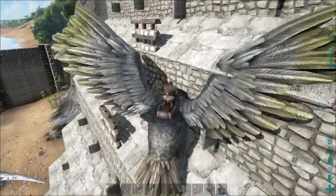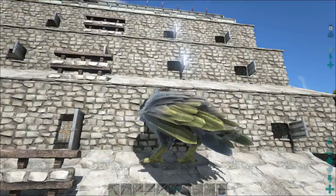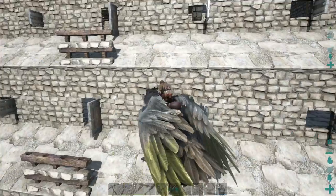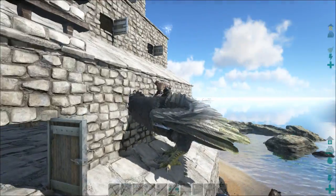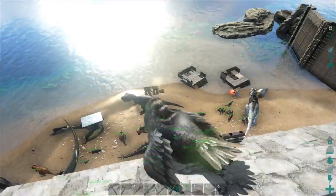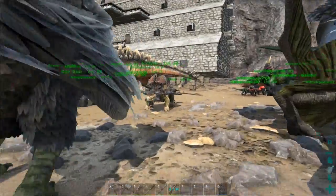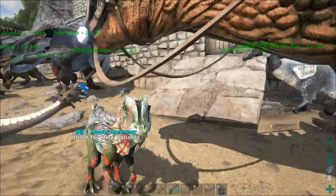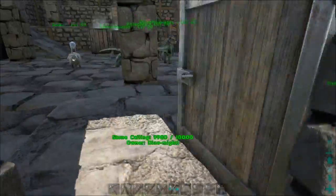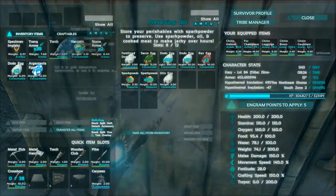You can use sloped roofs as ramps and land on them, but you can't build anything on them. So if you wanted to make this more defensible by adding turrets or plant X, you'd want to go with regular ceiling tiles instead, even though they don't look quite as elegant. The idea I had for this castle was for it to be a nice shortcut from the beach up to the cliff on top. Oh, an Argent Egg — I don't even know why I'm picking that up considering we're moving to a different server. OCD, I guess.